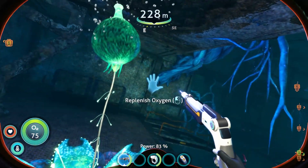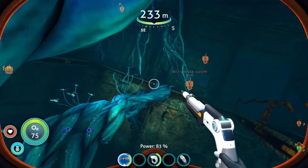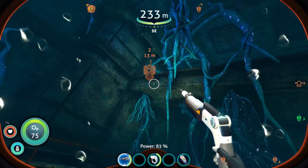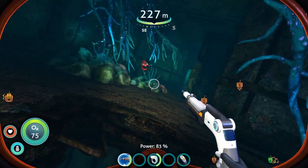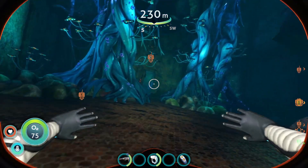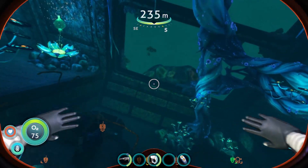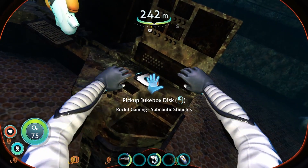Once through this door, if you need oxygen, visit the oxygen plant. You're then going to swim over here, have a look around, grab anything you want. Position yourself on the top floor here. As you can see it is a bit of a maze even with my beacons guiding us. We're going to go through here and swim up to this open door. Through here, you're going to scan and grab the stuff there — trust me, it's useful. Swim right down to this route here. On this desk here will be the CD containing Subnautic Stimulus by Rocket Gaming.